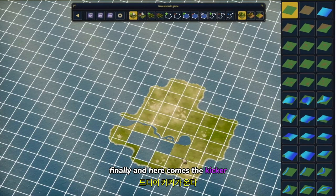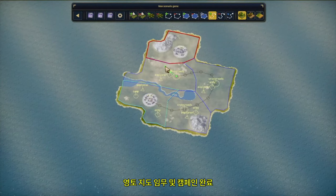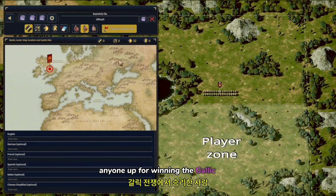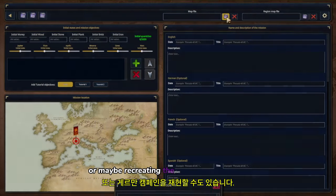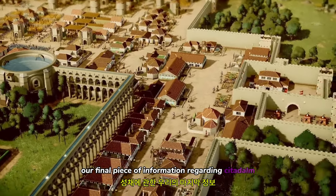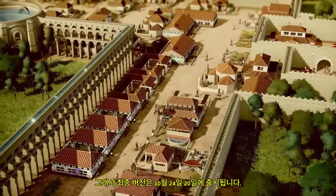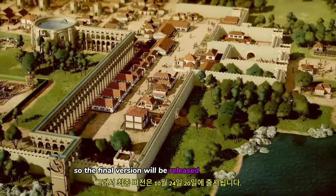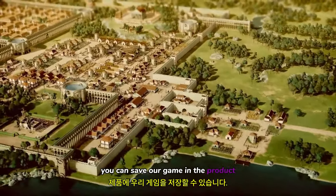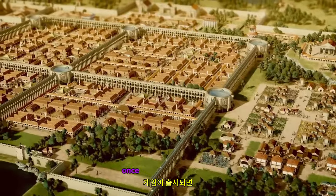Finally, and here comes the kicker: Citadelum will have a complete editor which will allow you to create new settlements, territory maps, missions and complete campaigns. Anyone up for winning the Gallic Wars? Or maybe recreating the Germanic campaign? Our final piece of information is that the game is already finished and we are going through a polishing and balancing phase. The final version will be released October 24th and the Prologue is already available on Steam. We can save our game in the Prologue, which contains the first two levels of the campaign and continue later in the full game once it is released.